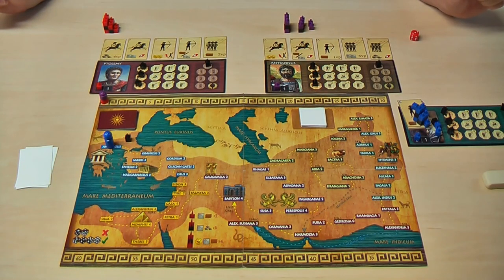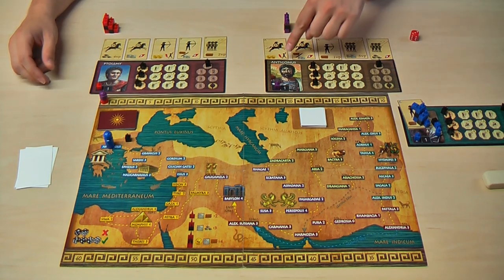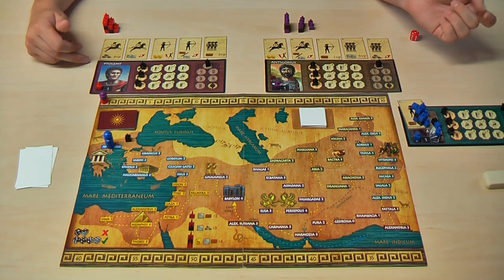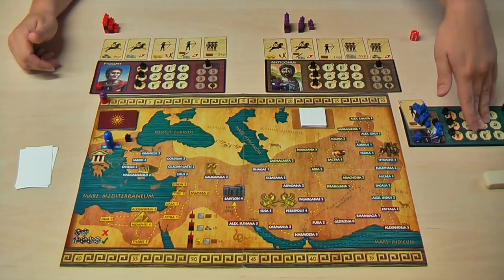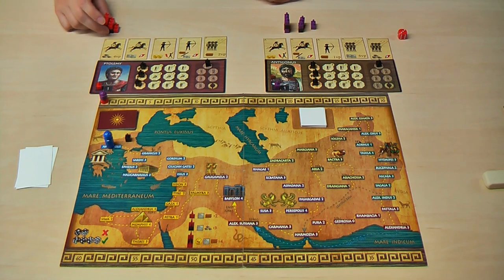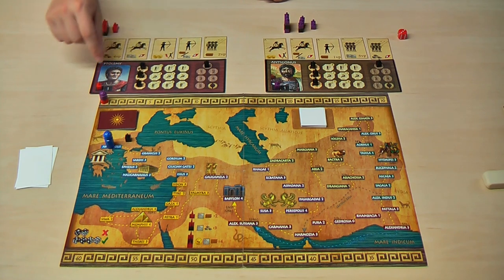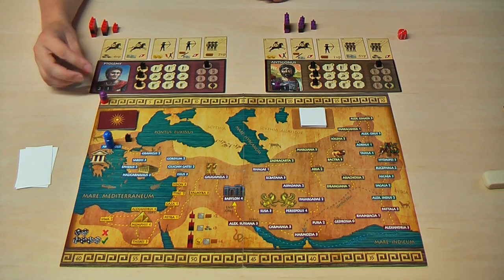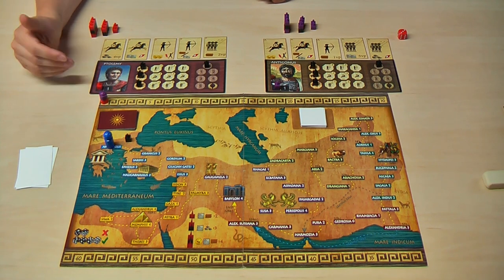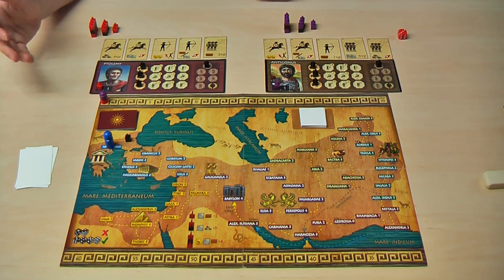Game setup. First every player chooses one general. In this case I will use Antigonus and the red player will play Ptolemy. The unused general is removed from the game. Every player gets their components, temple tokens, stronghold tokens, and settlement tokens. Every player places their marker on the starting spots, and the special ability token gets placed on two — so everyone has two charges of their special ability for the complete game.